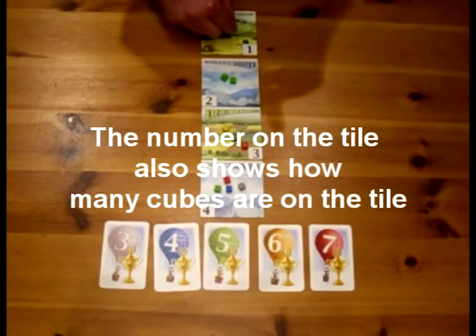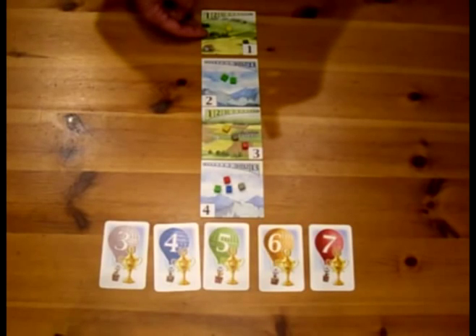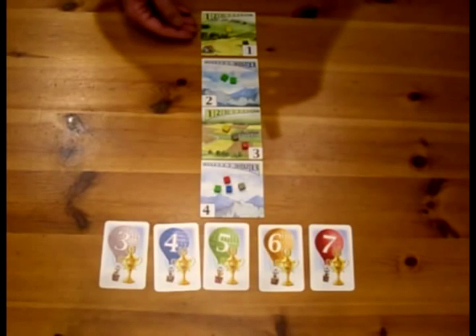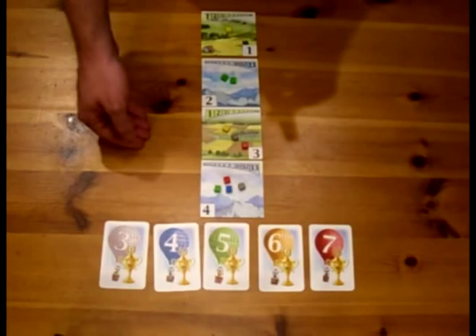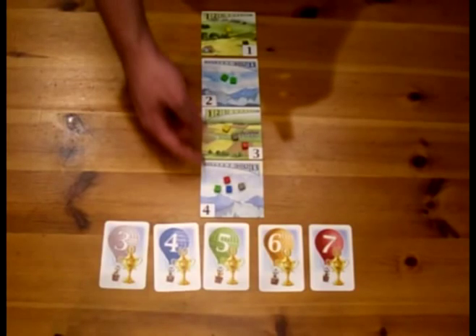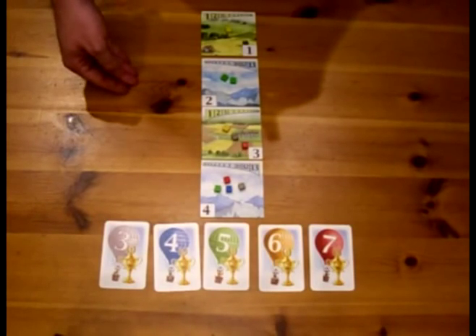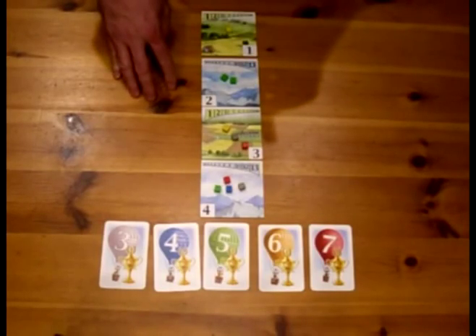Whoever wins the race gets the yellow cube. The valley tiles here show that to win a race, you have to get the lowest score — in other words, a lower score on your side of the board than on your opponent's side. The mountain tiles indicate that you have to have a higher score on your side of the board than your opponent to win the mountain races.